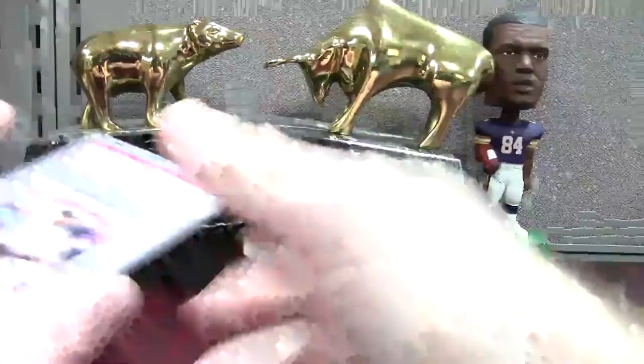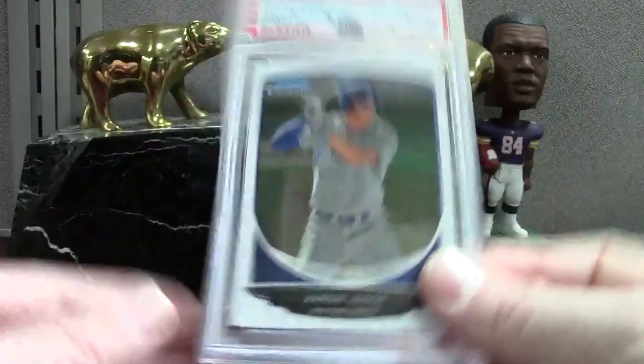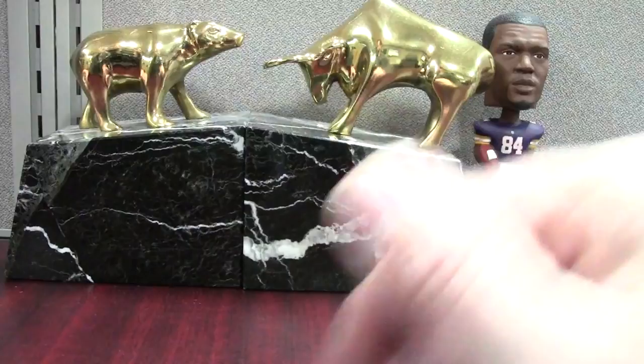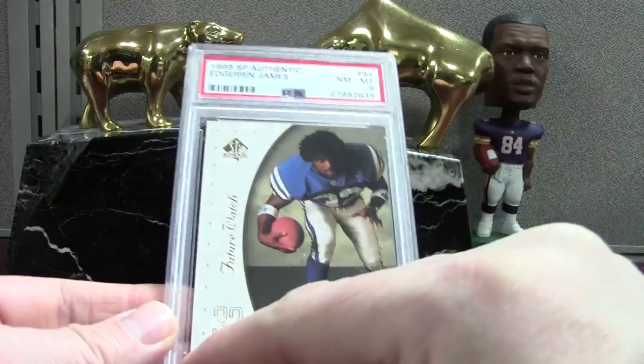We got another Judge — I think this is like a $100 card, somebody can correct me if I'm wrong — all these cards are in the store and I've got a bunch of them listed already. Here's an Edge SP Future Watch. Some of these are hand-numbered because they were factory defects — they had people send them back and would write the numbering on the new one. A PSA 8 on that.